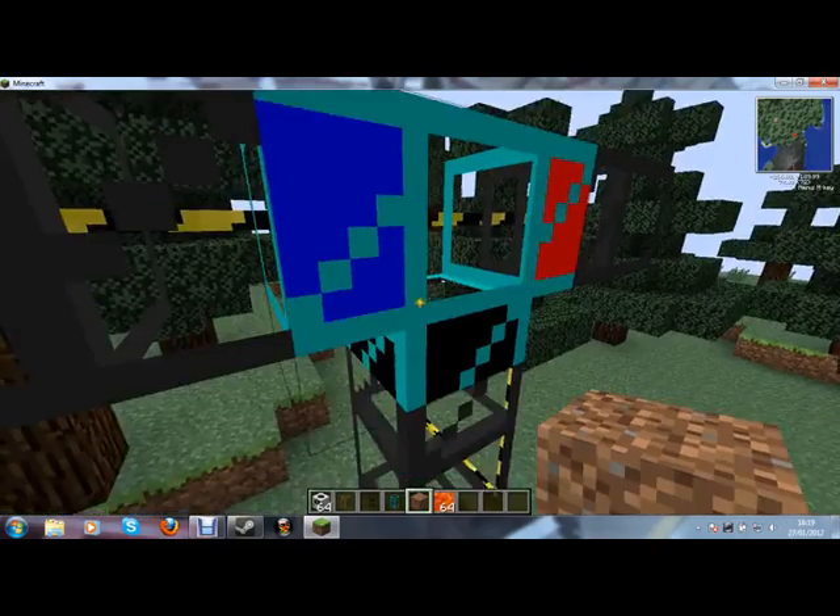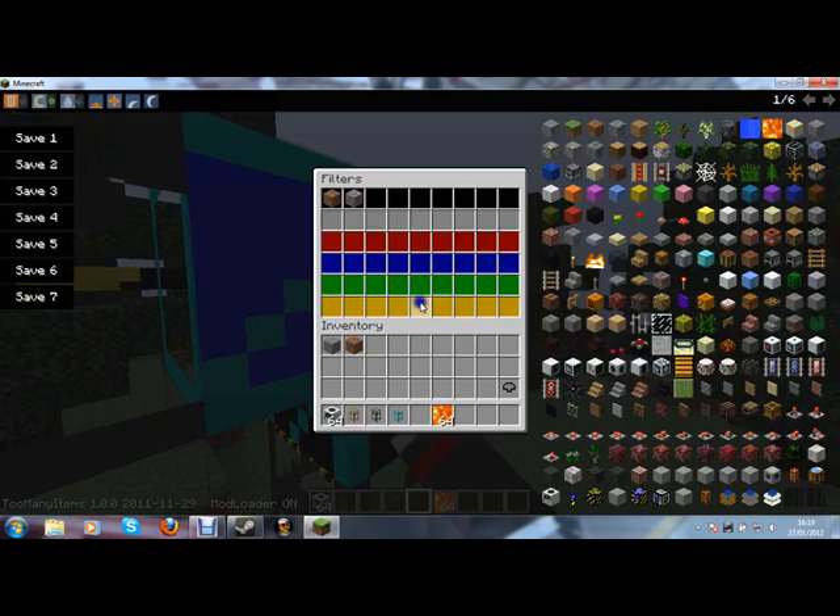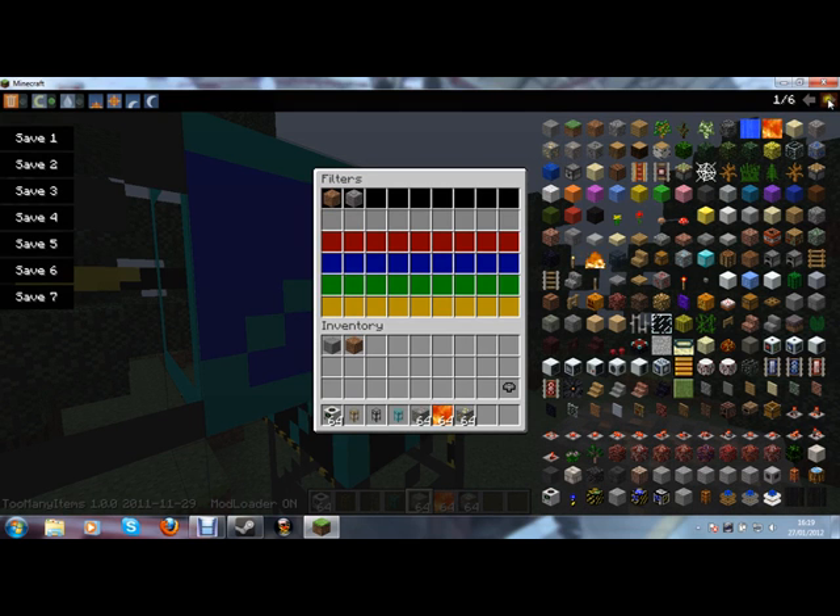Now we want useless things to go down here — we're talking dirt, gravel, you know that kind of thing. I think that's it actually. Everything else is of some use. The things we're going to find down there are iron ore, gold ore, coal, diamond.